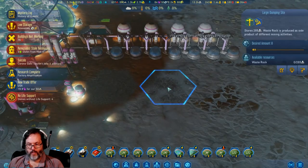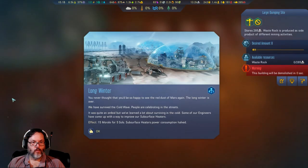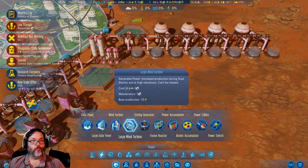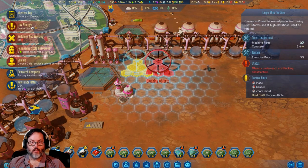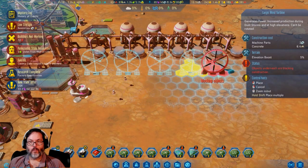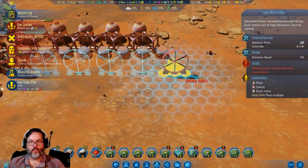We can get rid of that and get rid of that. You never thought you'd be so happy to see the red dust. Heaters — power consumption is halved, so that's good. We're plus 526 on power, but I'm going to ramp that up. I forgot to hold the shift button, damn it.